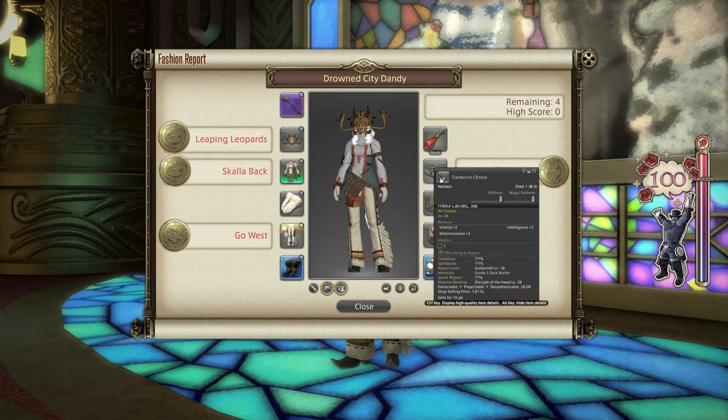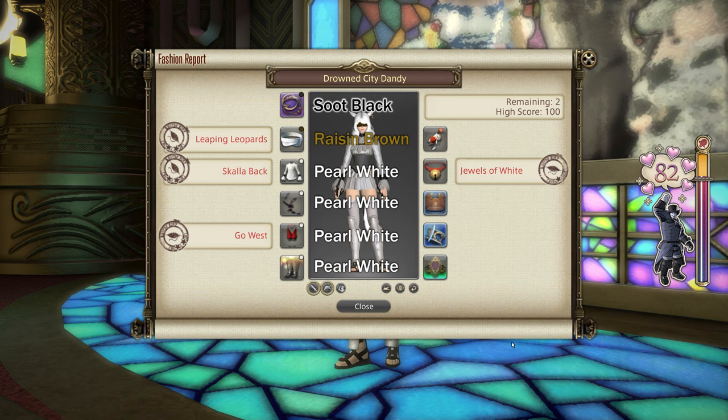You don't need 100 to get the maximum score. The dye options are a little bad this week: your weapon needs to be Soot Black, your helm needs to be Raisin Brown, and your chest, gloves, legs, and feet all need to be Pearl White. Pearl White costs 500 Sky Builder Scripts per pot, meaning you'd spend 2,000 scripts just on glamour dyes this week. Pearl White also goes for quite a bit of gil on the market board, so I would skip this one.